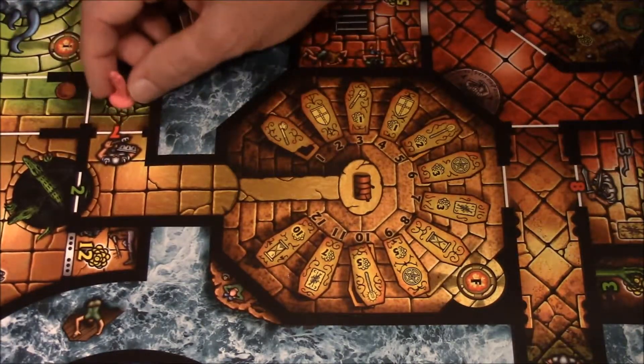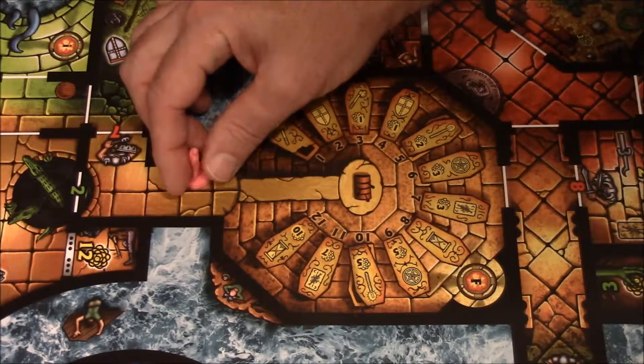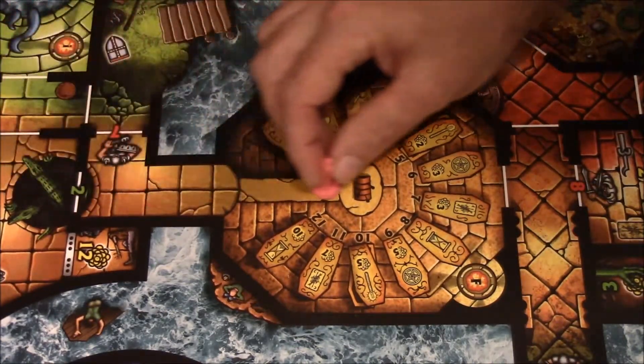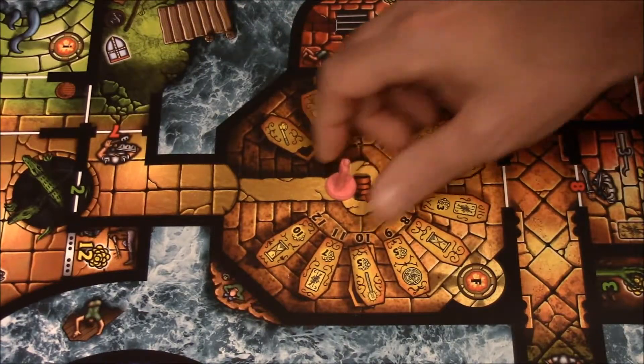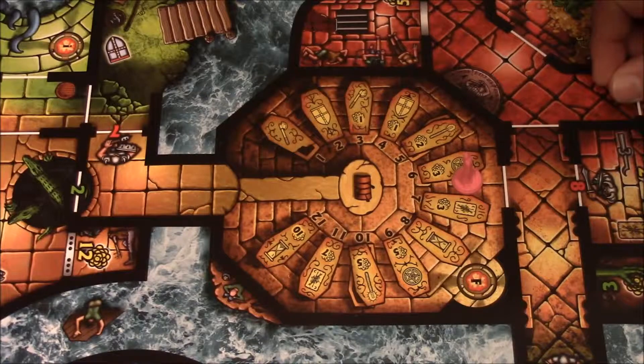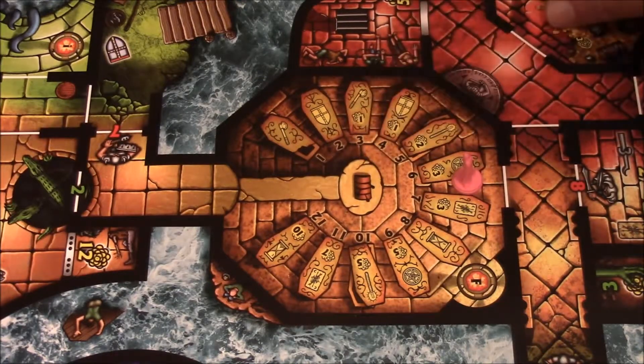You'll either have to fight the number 7 guard to get into this room, or you'll need to sacrifice 2 armor to get past the alligators to pull the levers. If you come in from below, you will not be allowed to do this activity because you can't reach the levers.